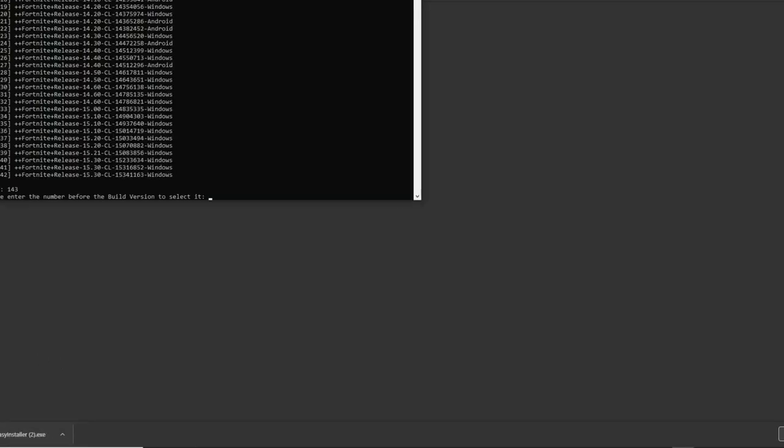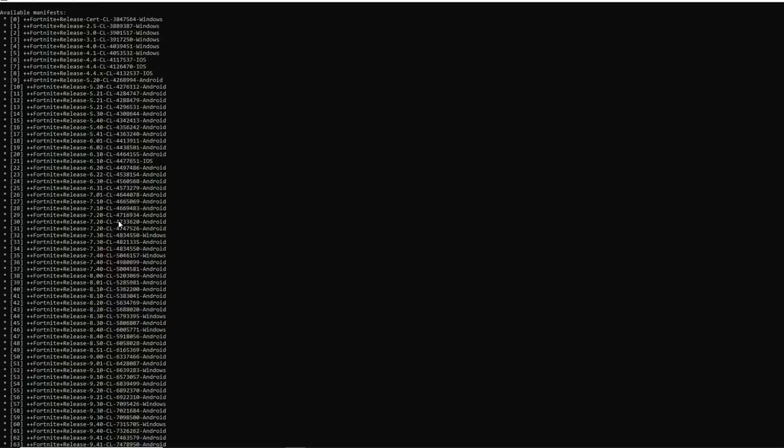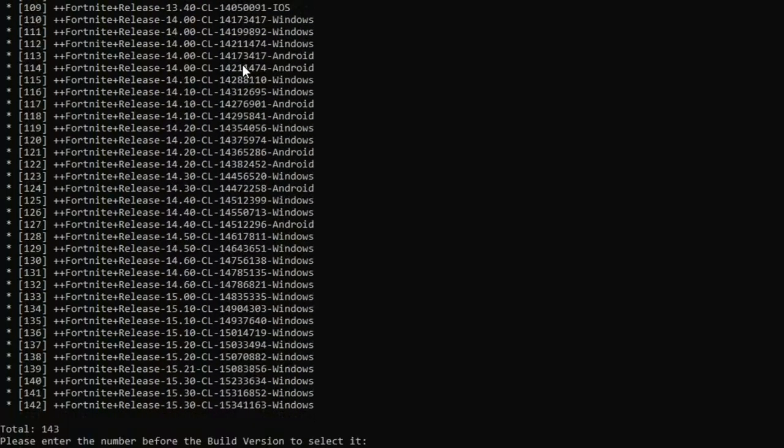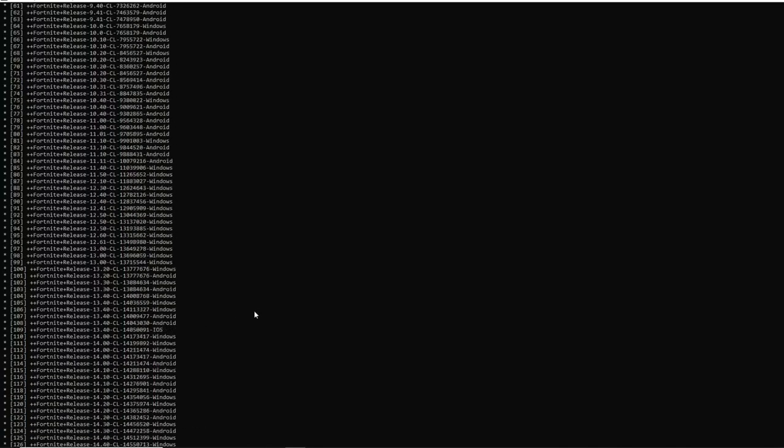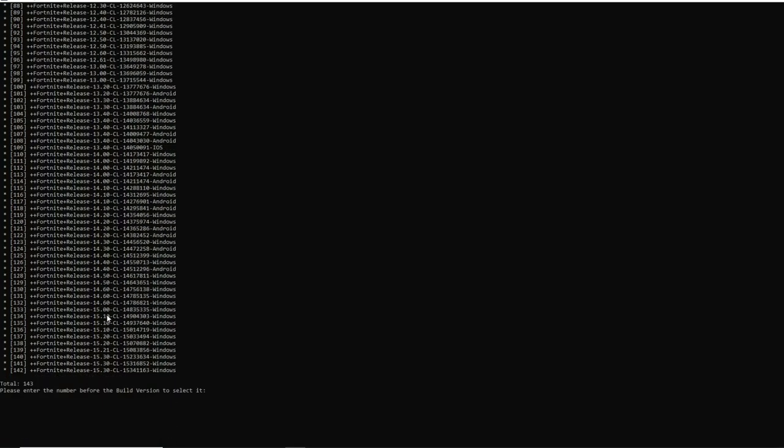Once you have Easy Installer downloaded, it doesn't really matter where you put it — just click on it and it will open up. Once you open Easy Installer, you'll see a bunch of different Fortnite versions you can download. The version I'm going to download is version 14.6. This private server works all the way up to version 15, so you could download the latest version, but I'm downloading 14.6 because I want to try out season 4. This client lets you download anything from season 2 (version 2.5) all the way up to chapter 2 season 5 (version 15.3).